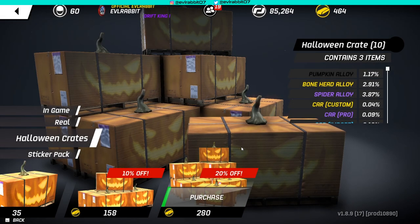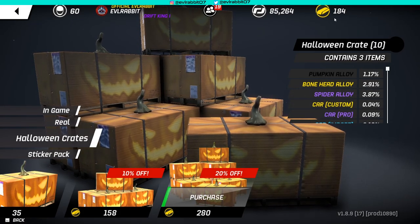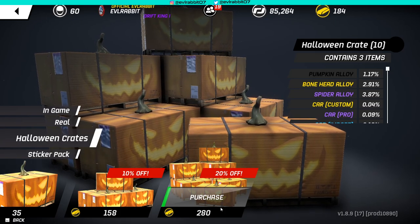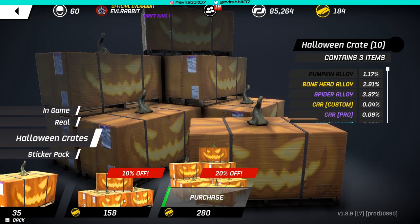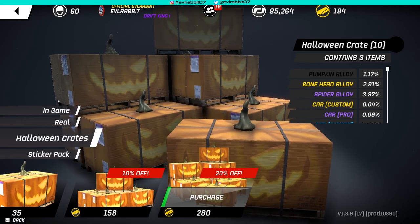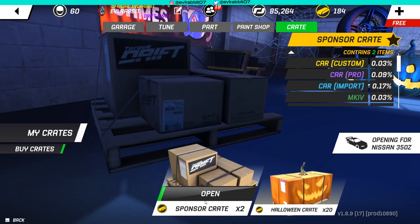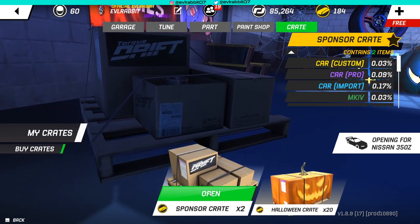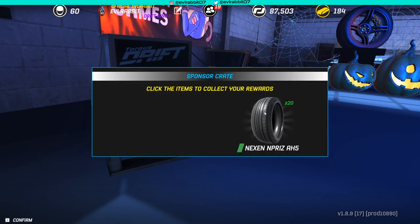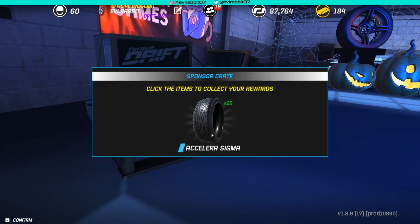We're going to buy 10, then buy 10 more. Now we're 100 gold short of buying 10 more crates, but we should be able to get that — if not, we're going to buy a pack of five. So we're going to open these crates up and have a little fun. We got two sponsor crates to open up first — we are opening them up for the Z. We got some money and some tires.